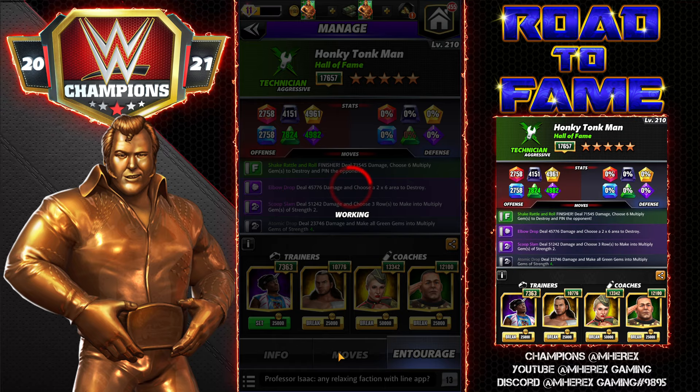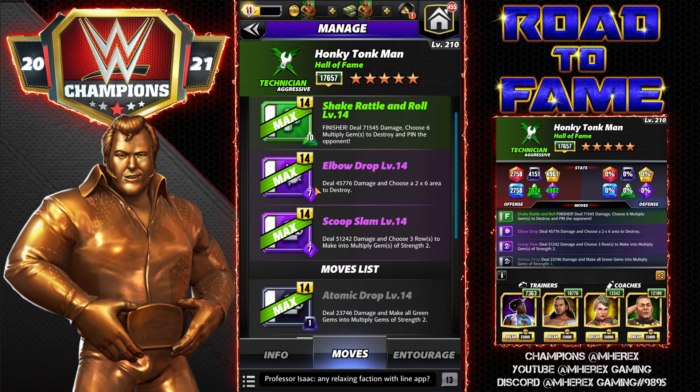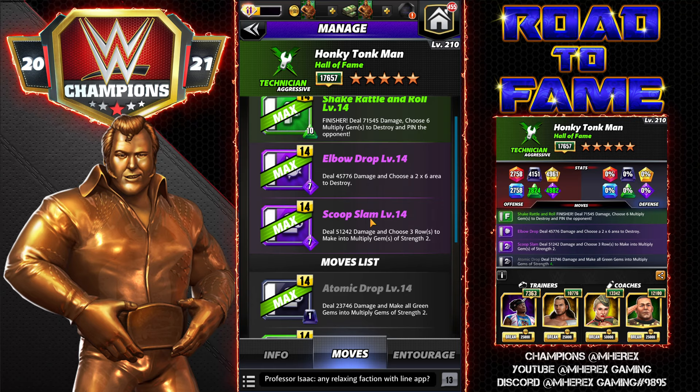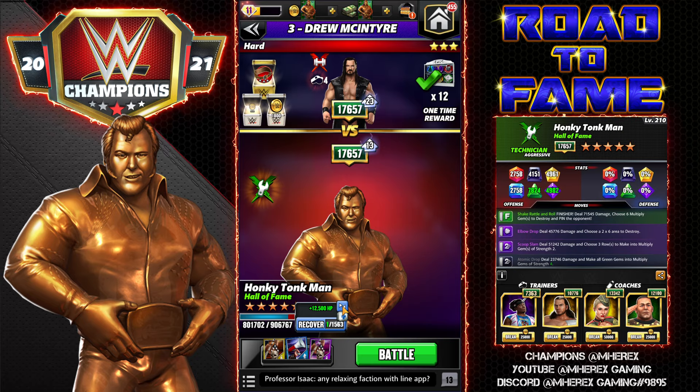The finisher is a 10 MP green move — deal 71k and choose six multiply gems to destroy. Elbow Drop: 7 MP, deal 45k damage and choose a two-by-six area to destroy. Scoop Slam: deal 51k damage and choose three rows to make into multiply gems of strength two. With the tour perks I'm going to be able to start turn one with the purples, and it recycles really well.